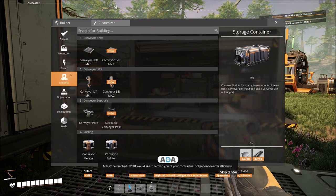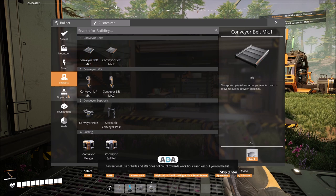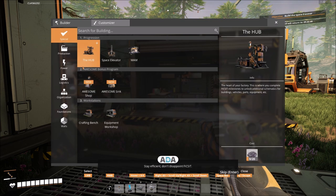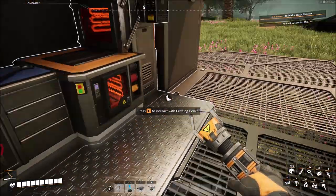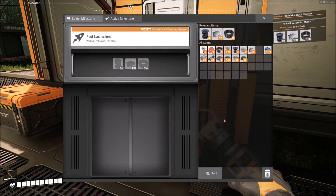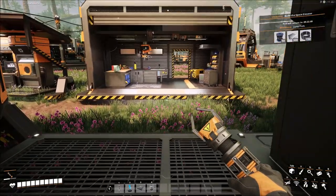Fix-It would like to remind you of your contractual obligation towards efficiency. Recreational use of belts and lifts does not count towards work hours and will put you on the list. Stay efficient. I certainly don't want to be on the list. The only thing we have left is jump pads, which honestly I don't care about. And we've got everything we need to start making those in bulk.